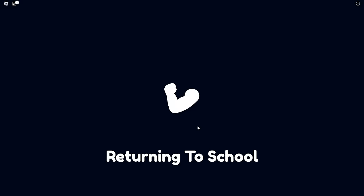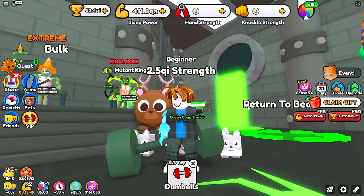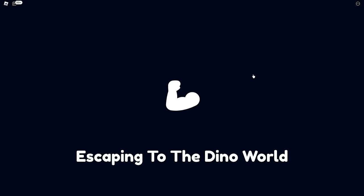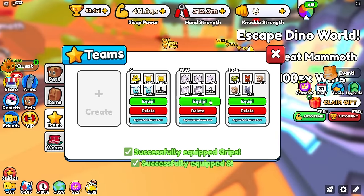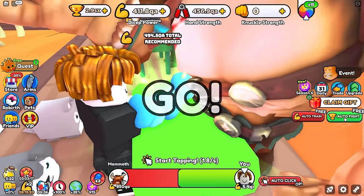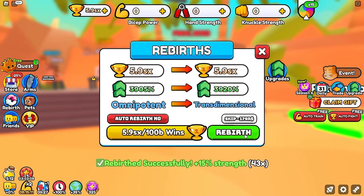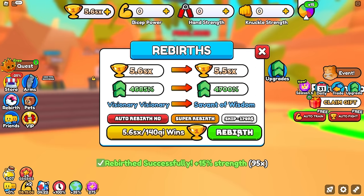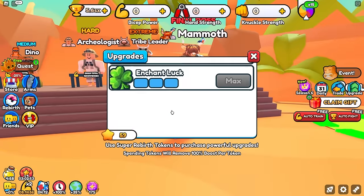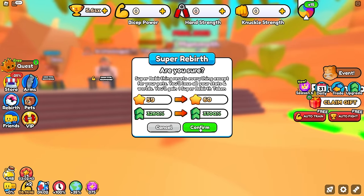We're on to Super Rebirth 35 with our extra pet equip. I think it's been around three or four hours of super rebirthing total. I honestly thought this was going to be the end of it — I thought as soon as we walked through the portal to the fifth world, put on our strength team, got enough wins to super rebirth, that would be the end of it. But then I remembered the developers added more super rebirths — like three or four weeks ago they added even more. Previously it maxed out at 60, but we can keep on super rebirthing, though I think the max percentage increase only goes up very slightly.